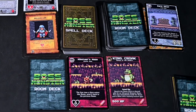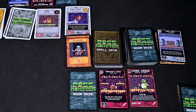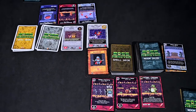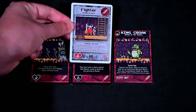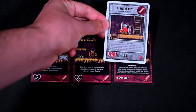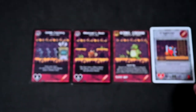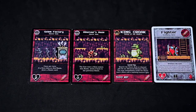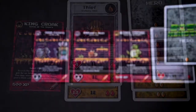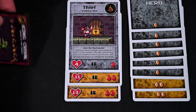The way Boss Monster plays has each player simultaneously playing a single room card each turn to expand or improve their dungeon. Once the build phase ends, they will lure a hero that matches the symbols on the cards in play. The heroes will attempt to survive the dungeon. If they survive, you will receive a wound. If they are defeated, you will gain their soul. First to 10 souls wins, but if you receive 5 wounds, you are defeated and lose the game.